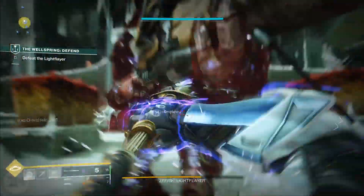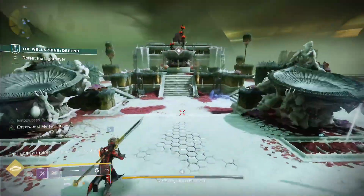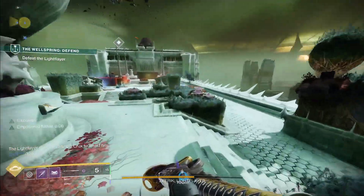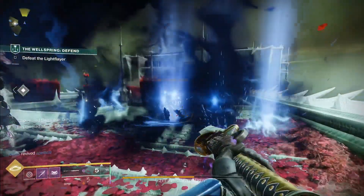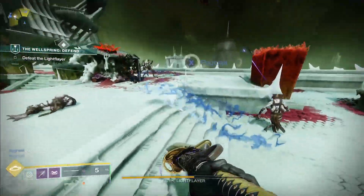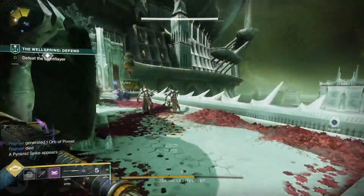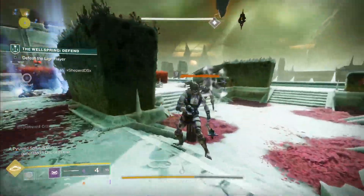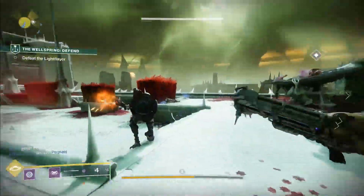On the defend version of the Wellspring — which is a lot shorter than the attack one — the attack version requires you to put in splinters and go through the area, which takes ages, but there are more enemies there as well so you make up the percentage through kills. If you're in a team of six playing Wellspring defend, what you can do in the very first area is get the pad to about 96-97%, then everybody get off it and just farm the constant spawning enemies for about three minutes, then jump back on the pad, finish it up, and carry on with the event.